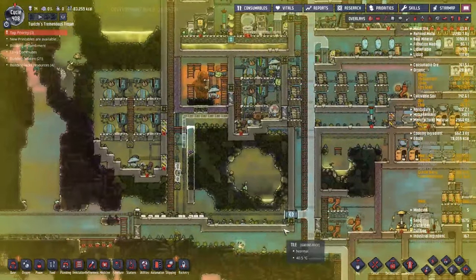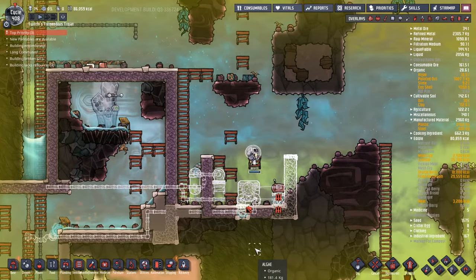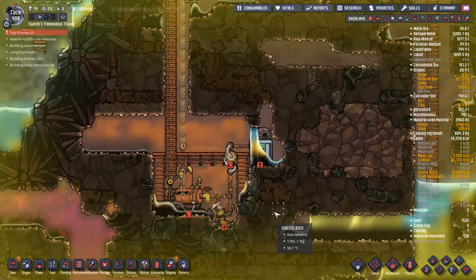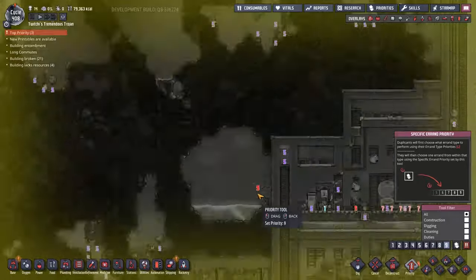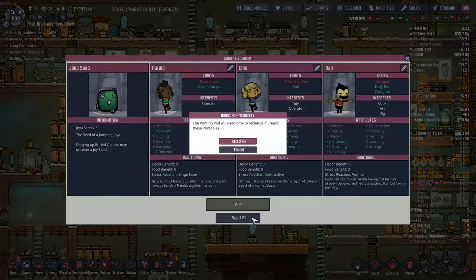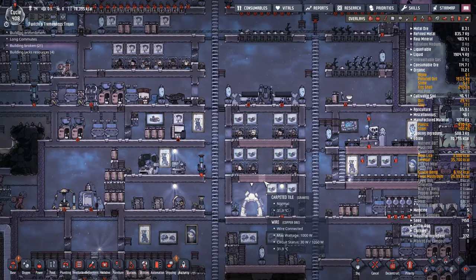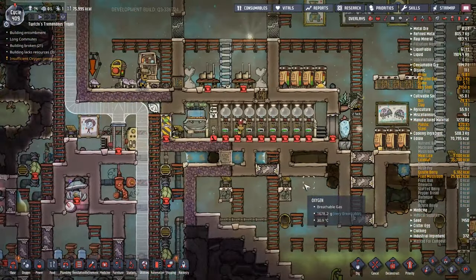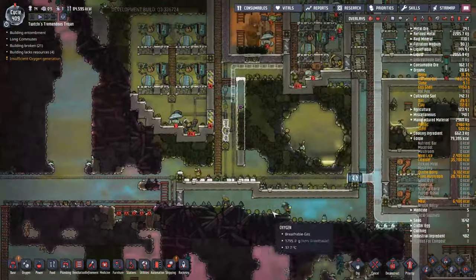We've got a situation where we need people to carry iron up to this area to get the final automation system in place, since you need refined materials for that. Every time a duplicate goes inside to grab the material, another duplicate comes along and grabs the atmospheric suit, meaning nobody can actually get the job done. So I've actually turned off the atmospheric suit check because we're having a few issues with power making it difficult for people to grab all the atmospheric suits. We've made a big decision and we're going to let them out there without suits.